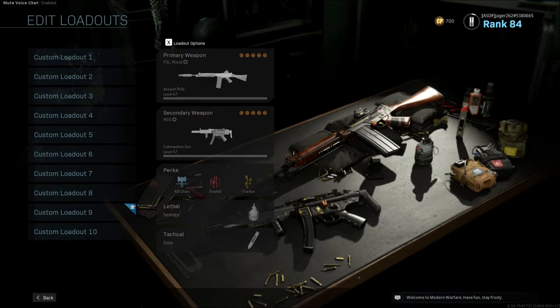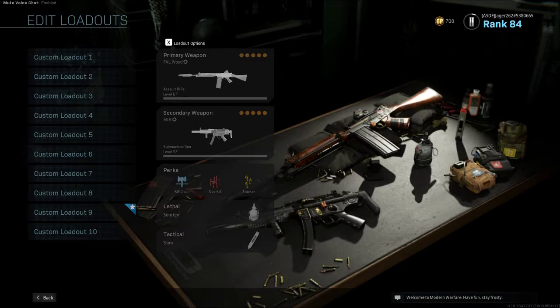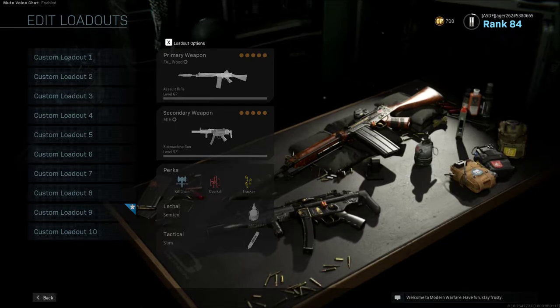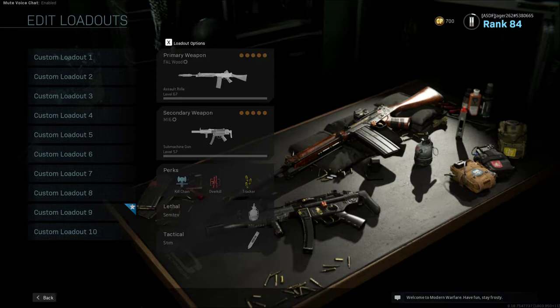This is Jager262 and welcome back to Part 2 of the Heat in Call of Duty Modern Warfare. Last video I touched on three firearm builds from the famous shootout scene, including Al Pacino's FNC80 — by far the most famous gun from that scene, only because it was relatively unknown in media as a popular weapon to show on screen, so it got a lot of attention.